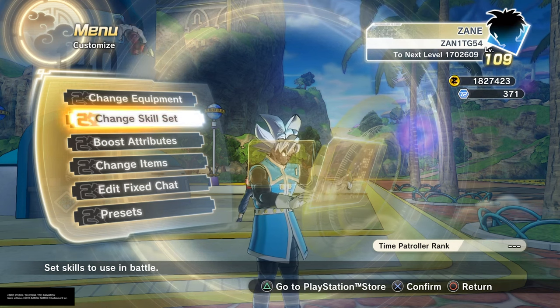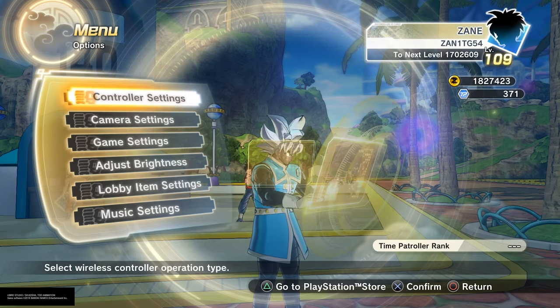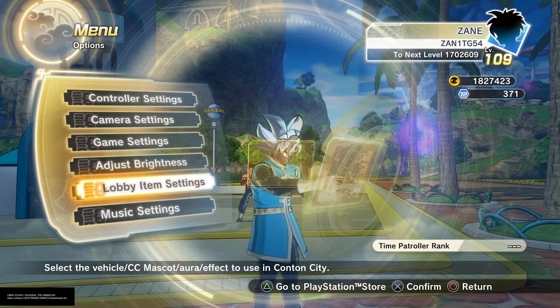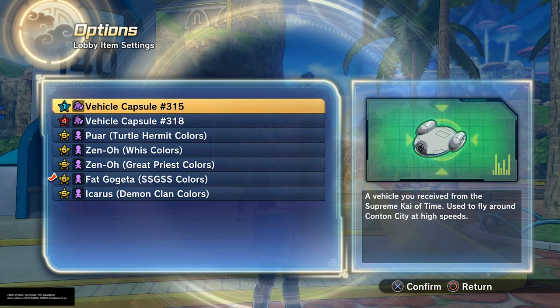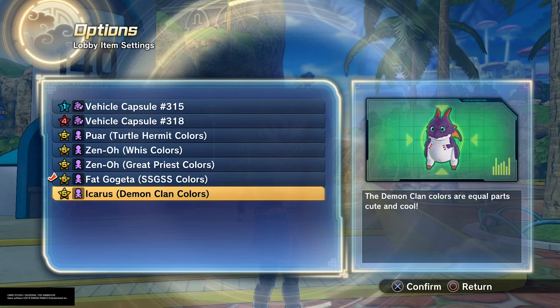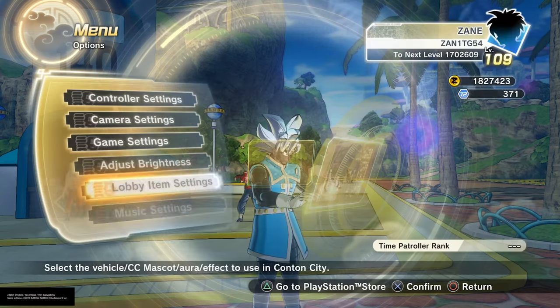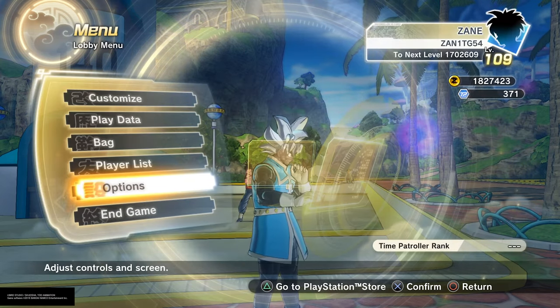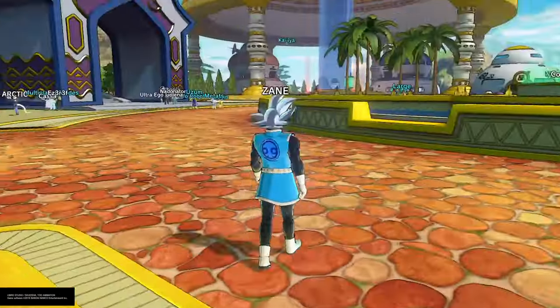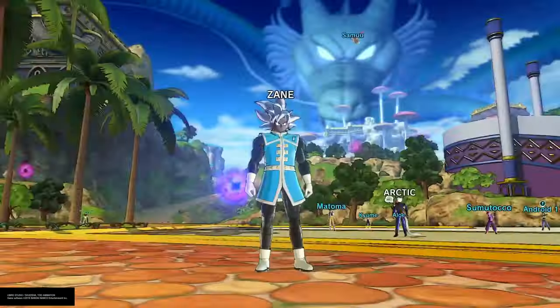In the actual options section, we get a Lobby Item Settings menu — another small change with a new name. This is also where you get auras in the game. Auras are now in the game, guys — we get auras in the lobby when we walk around. That's a cool update.